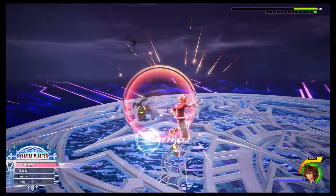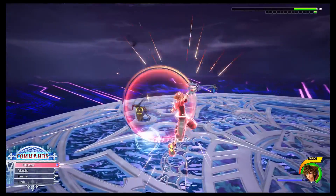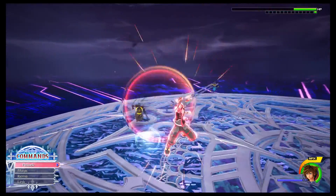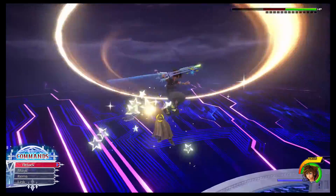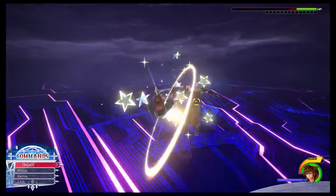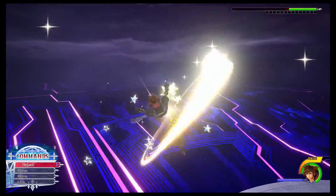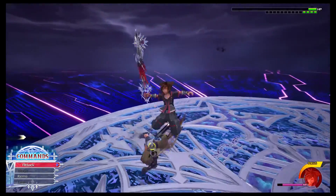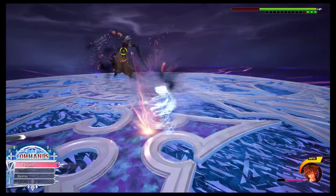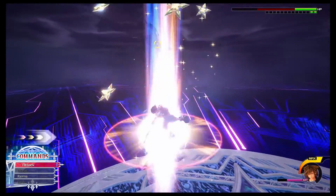Another attack that changes in phase two is the dash: he can now dash at you once, land, and immediately go into a flurry attack where the first hit is unblockable. If you anticipate this, it's easy to block his incoming dash and reprise immediately from there. If you miss that opportunity, just dodge that first unblockable slash, block all subsequent attacks after that, and reprise on the last one to start a combo of your own.